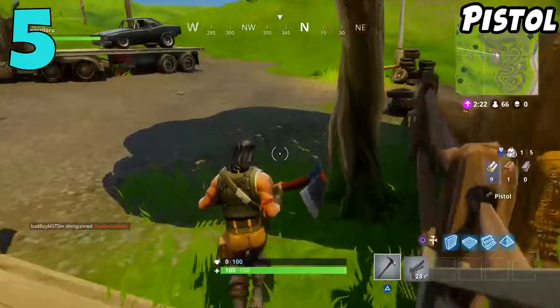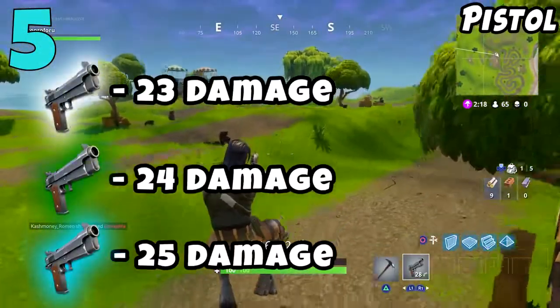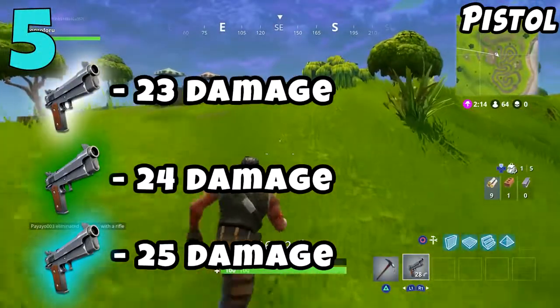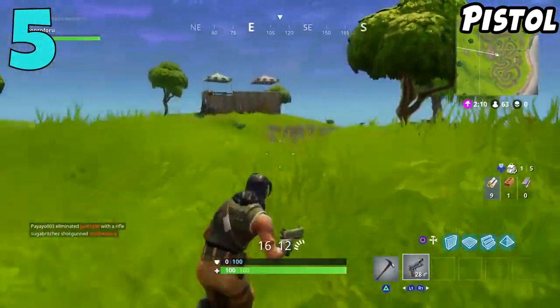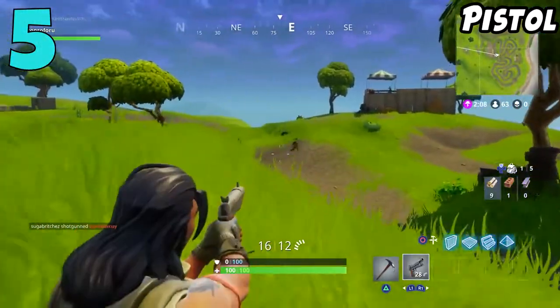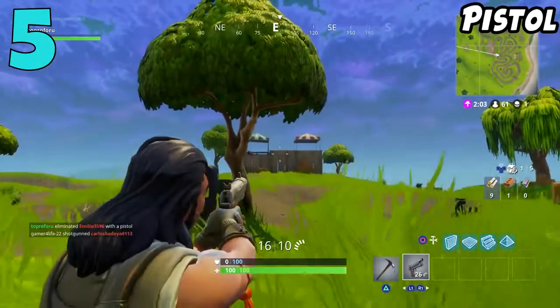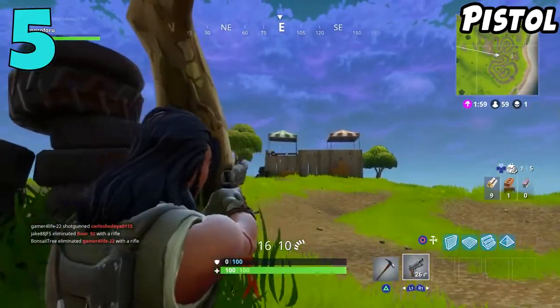Coming in at the number 5 spot on my list, we have the semi-automatic pistol. Now this has 3 versions. You have the uncommon, which is the green version, you have the common, which is the white version, and of course you have the rare version, which is the blue version. There really isn't much of a difference in damage — the common does 23 and the rare does 25, so only a difference of 2 damage.